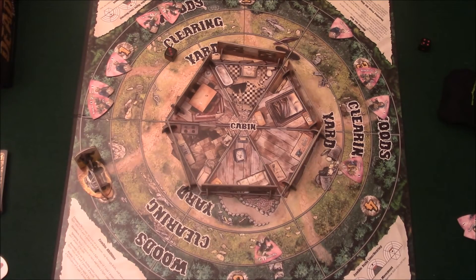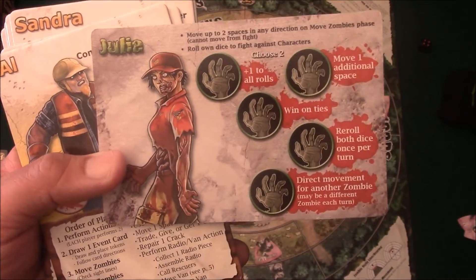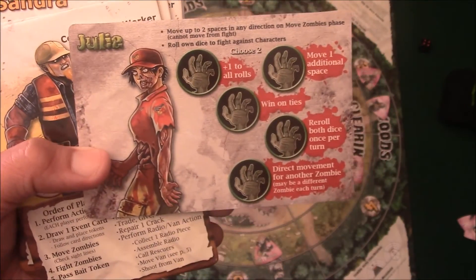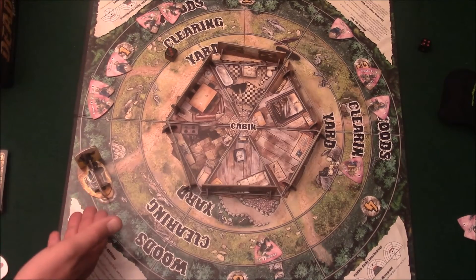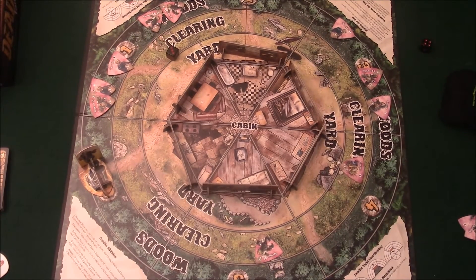If before that you're killed by the zombies, you become a zombie. You flip your card over, and now you're a zombie. You can't win the game anymore, but you can stop everybody else from winning. You get a couple of zombie powers to choose from, and now you're on the attack. If all the surviving characters make it into the van, they all win. If everybody turns into zombies, everybody loses. That's how you play.